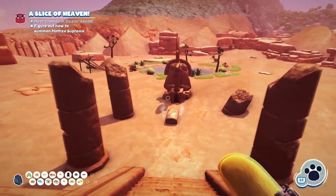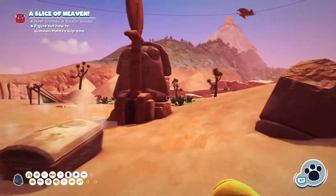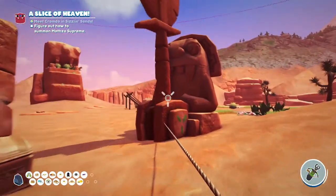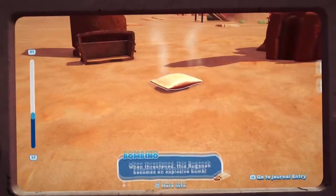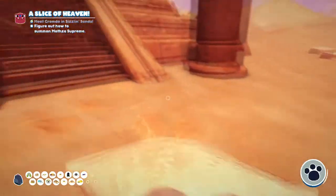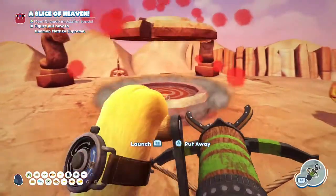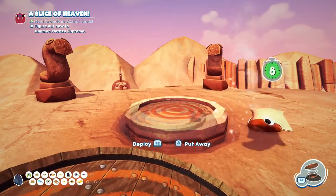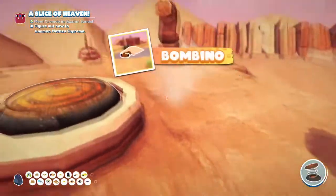The first thing you need to do is run down and crack open this chest with a snack grappler. Then we need to pick up this new Bugsnax, which is the Bombino, and place it right in the centre at the top of the pyramid. Once you've done that it's going to crack the first layer, and we want to get our launch pad and place that in the centre. You can now pick up the Bombino.